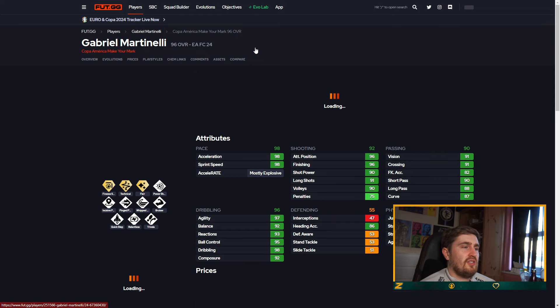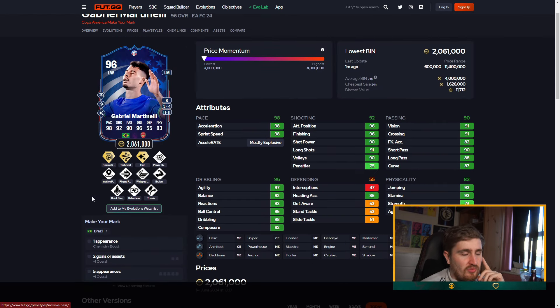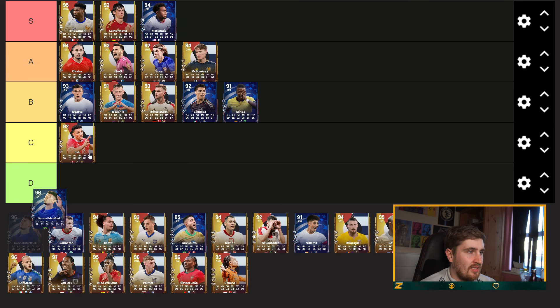Martinelli — high rated, no four play styles, I'm surprised they have that high a rating. Quick Step Plus would have been really nice on him, no five-star weak foot, but his stats are just insane. Put a Dead Iron on him — he's got near 99 across most of these stats. I'll have him S tier, bottom end though.